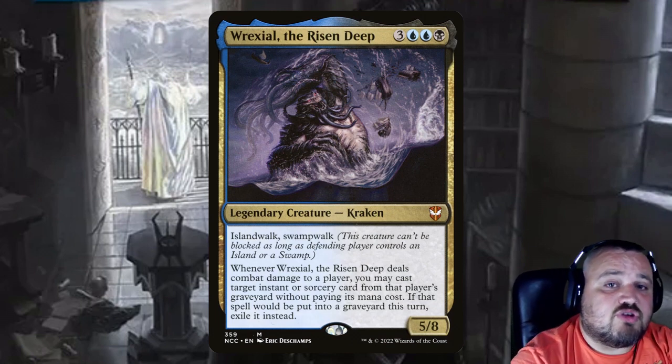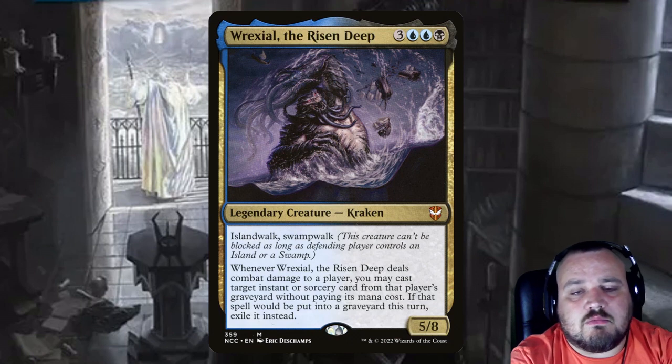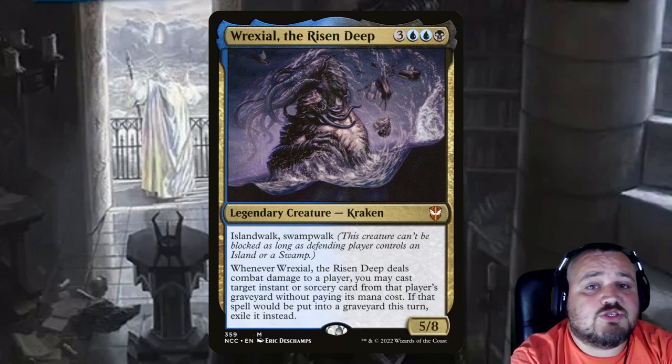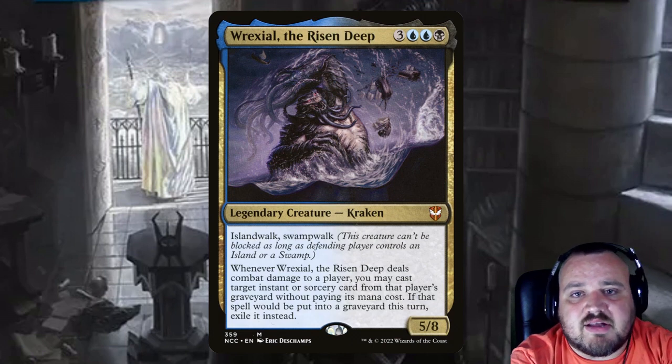We play the traditional Dimir artifacts: Sol Ring, Fellwar Stone, Mind Stone, Talisman of Dominance, Thought Vessel, and Midnight Clock. Those are all in there as well, but they're pretty generic for all commander decks.